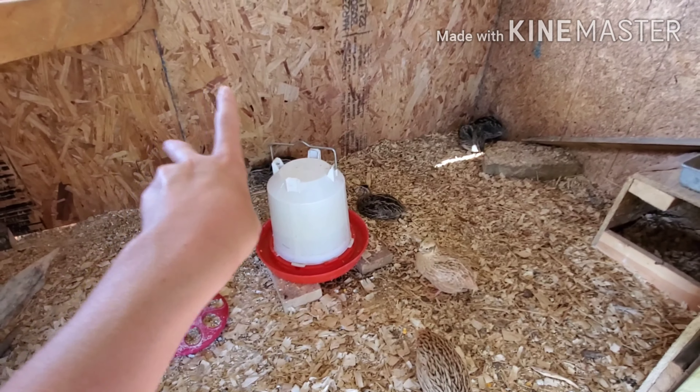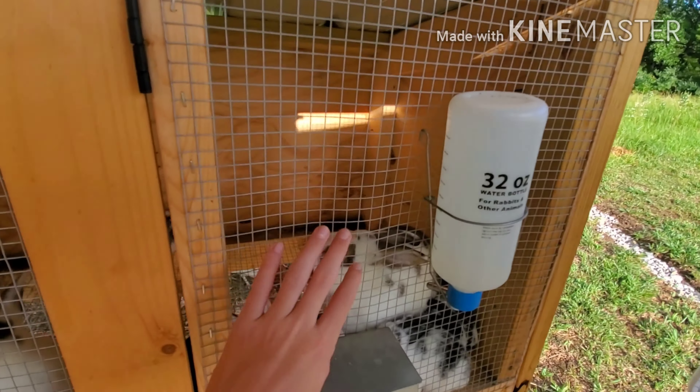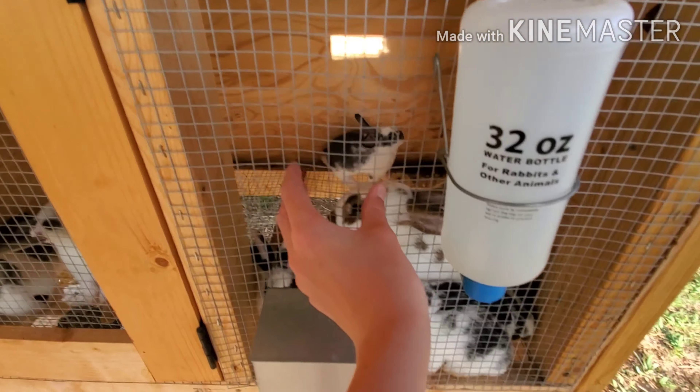I'm not sure what those are called either. So that's pretty much all our chickens. I'm going to show you guys the coop. We've got the silky, leg horn, and new chickens pen, our reds pen, quail coop, and then my rabbits and stuff are under here. We've got a curtain thing to help block the sun, and a fan and another fan because it's pretty hot out — it's been getting in the 90s.